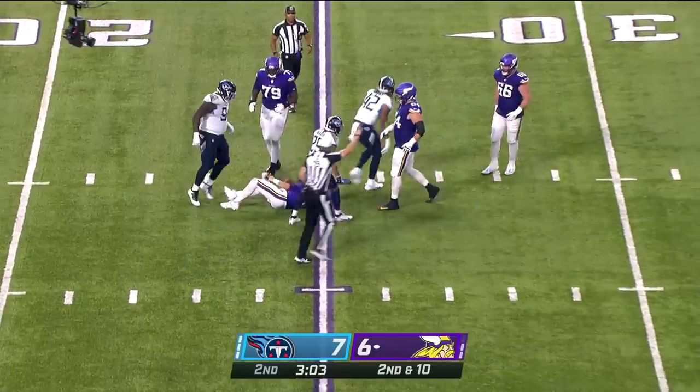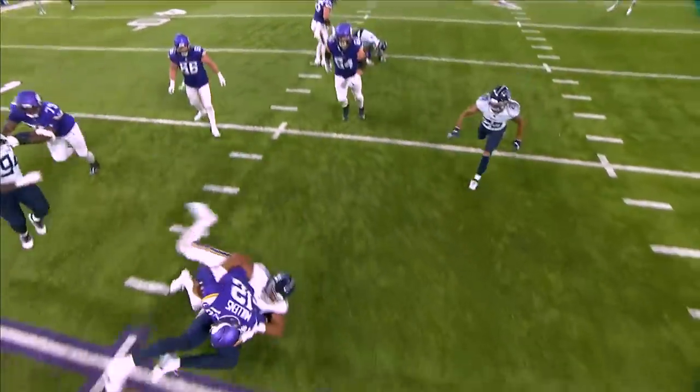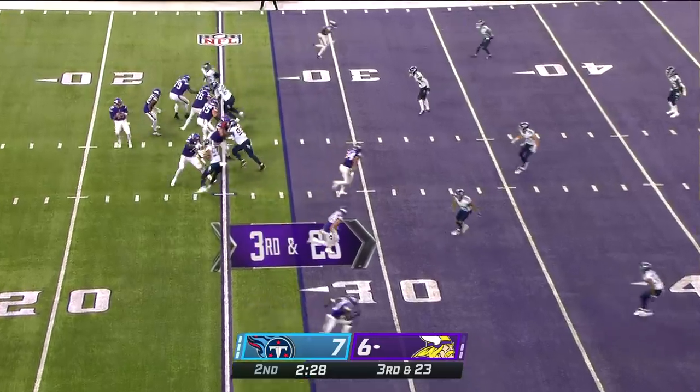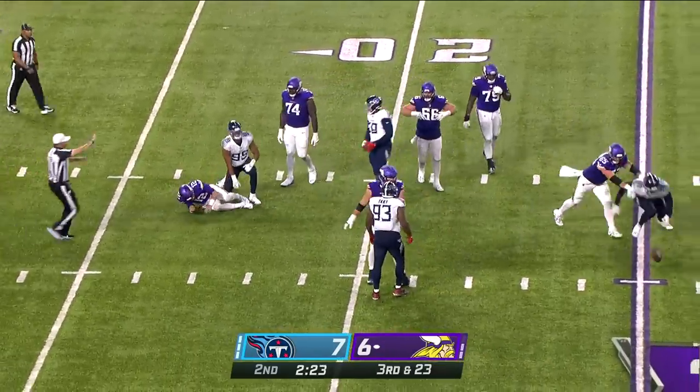That's been a problem this preseason — untouched guy up the middle sacks Nick Mullins. It is Caleb Murphy. We are two of seven on third down. It's third and 23, Mullins straight drop, and he's going to be sacked again — or does he throw it away?